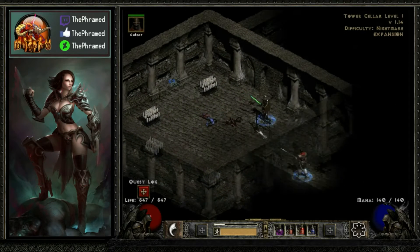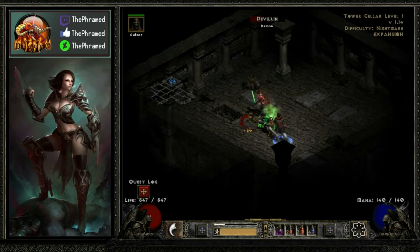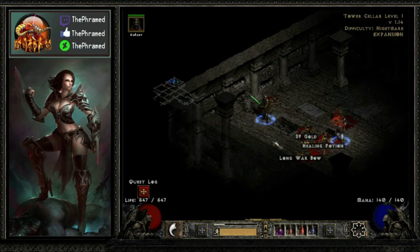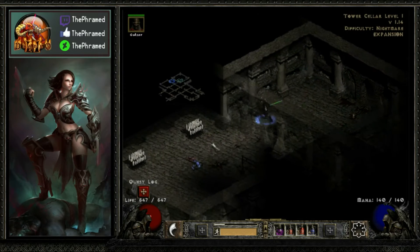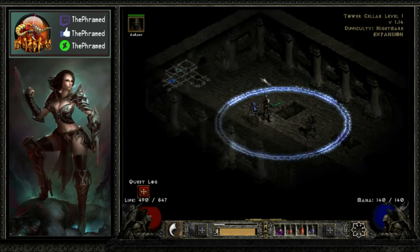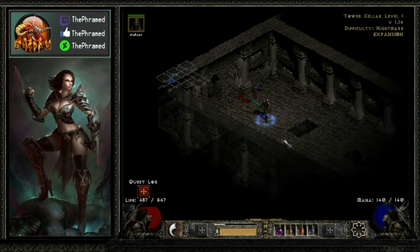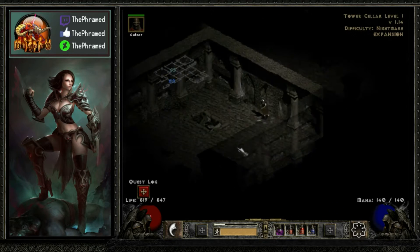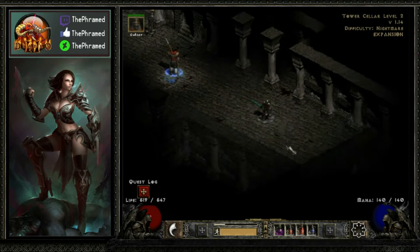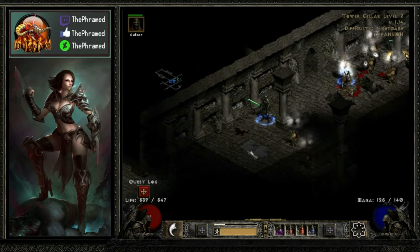Like I was saying, I don't remember what I did in the first difficulty — if I mapped out the entire area or if I just went straight for the Countess and didn't bother taking down all the enemies. What we're gonna do here in this difficulty is book it right for the Countess, because we're just looking to get the runes. Since I got such a good waypoint spawn, I'll probably be doing a few runs here on the Countess in Nightmare Difficulty to see what I can get — maybe some higher level runes I can use in the Transmute Cube and get some nicer runewords or weapons.